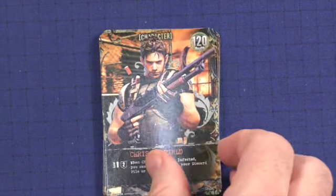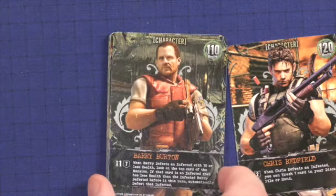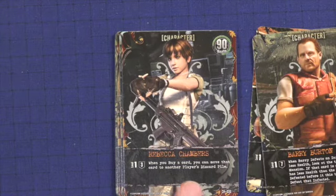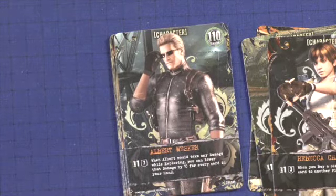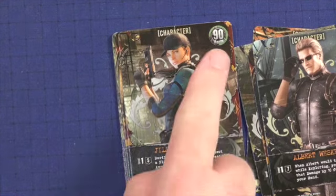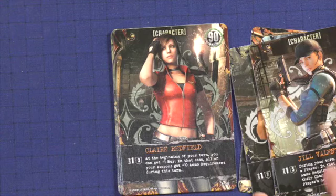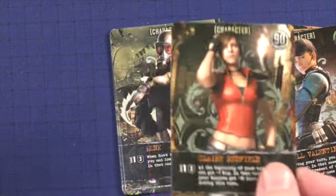Here are the characters. Chris Redfield has 120 health — when he defeats an infected, you can trash one card from your discard pile. Barry Burton has 110 health — when he defeats an infected with 70 or less health, look at the top card of the mansion. Rebecca Chambers has 90 health — when you buy a card, you can move it to another player's discard pile. Albert Wesker has 110 health — when he would take damage while exploring, lower it by 10 for every card in your hand. Jill Valentine has 90 health — during your turn, you can increase the ammo requirement of any weapon another character is using by 10 during that player's next turn. Claire Redfield — at the beginning of your turn, you can take minus one buy, and in that case all your weapons get minus 10 ammo requirement.